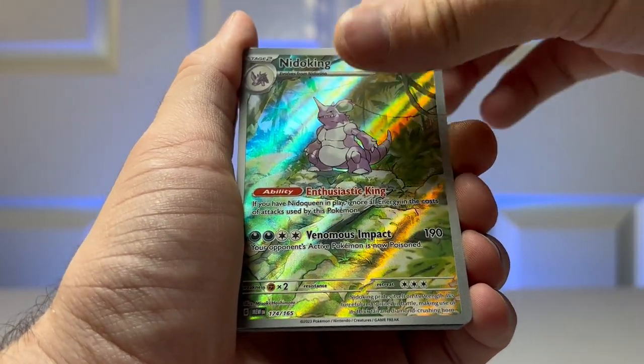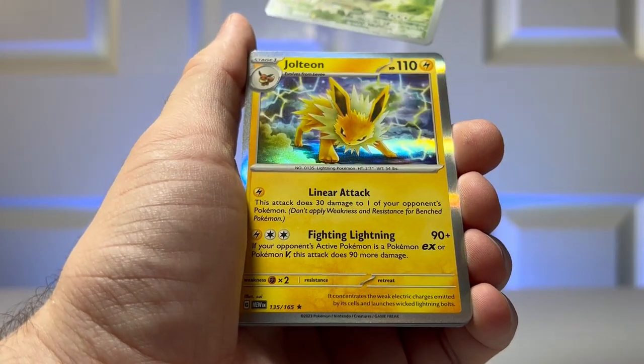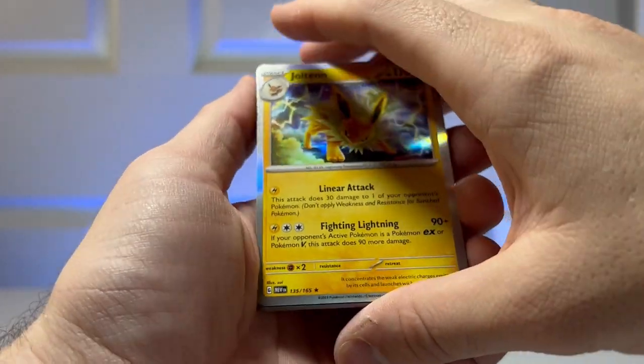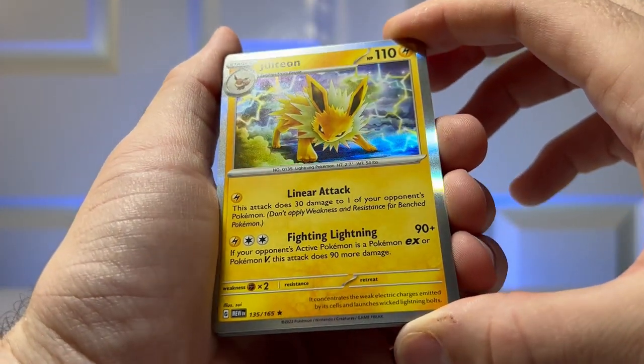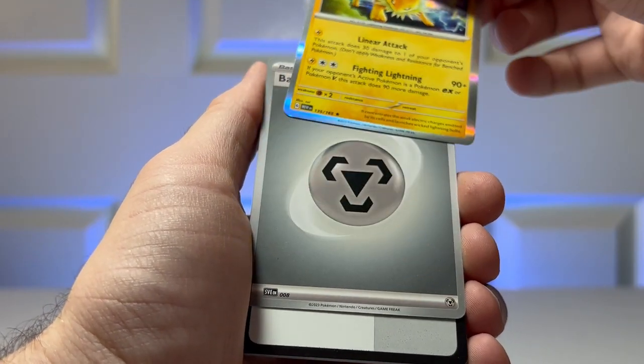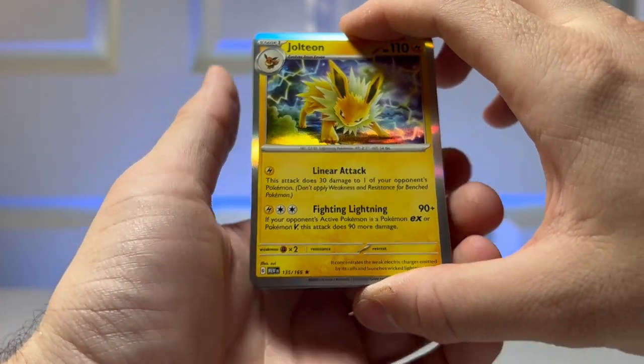Look at that. That is a holo Jolteon — beautiful. And it should be an energy. And that was the second pack.